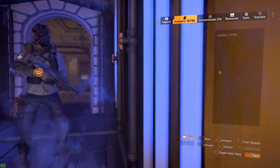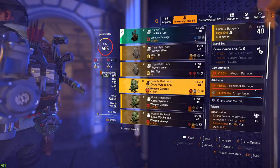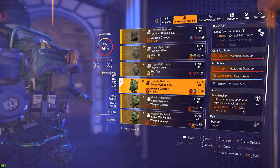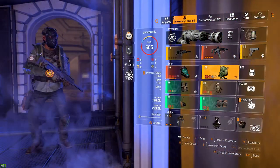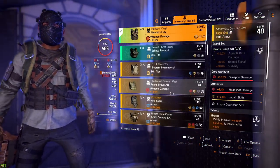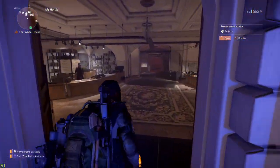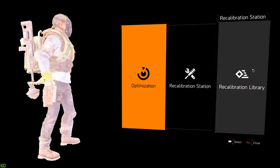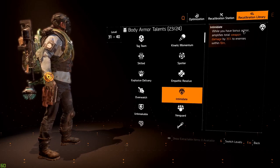With the backpack, they're using a Belstone Armory backpack with the talent Bloodsucker. What Bloodsucker does is: killing an enemy adds and refreshes a stack of 10% bonus armor for 10 seconds, with a max stack of 10 — so it stacks armor on top of you every time you get a kill. Intimidate's job is to use any stacked armor you're gaining to amplify your weapon damage. Let's go to the recalibration station and look at the chest piece talent — Intimidate says: while you have bonus armor, you amplify your weapon damage by 35% to enemies within 10 meters.